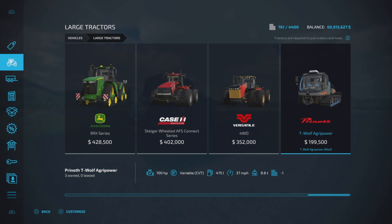Here it is — T-Wolf AgriPower, $199,500 to purchase. It is 20 slots on console, 700 horsepower, variable rate transmission, 475 liters fuel capacity, a top speed of 37 miles per hour, and 8.8 tons.